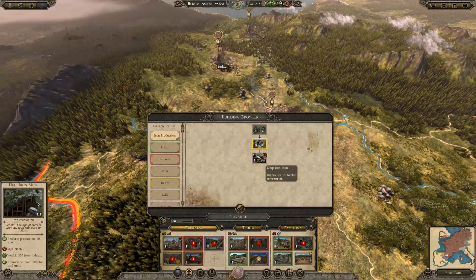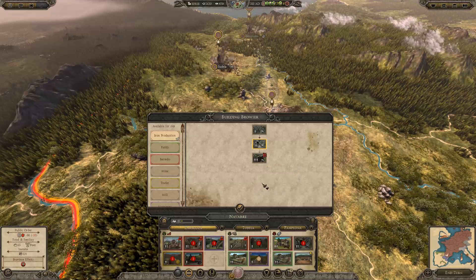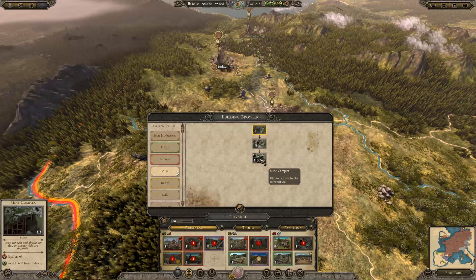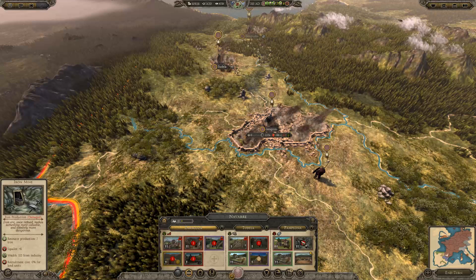The end result is 300. It reduces recruitment cost but that doesn't matter to me. 400 from industry — whatever, just keep that, it's only 100 difference.